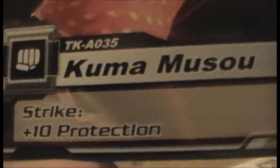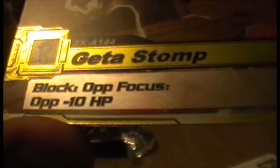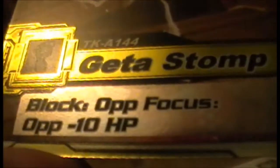There's one for Panda again — Kuma Muscle Strike, 15 hit, with plus 10 protection. They have status effects as well, which is pretty cool. Kuma appears to be wearing a pink costume. And last but not least, we have a shiny one — this is for Heihachi, 20 hit, Geyser Stomp. Block your opponent's focus, opponent minus 10 HP.